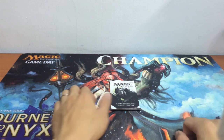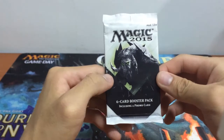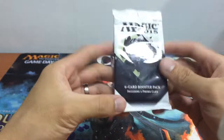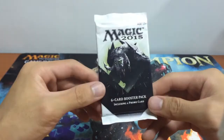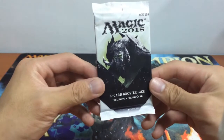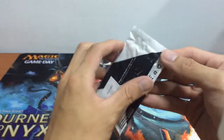Hi and welcome to MTG Managed Cruises. Today we have a very special booster pack opening — this is your 6-card booster pack from Magic 2015 the core set. If you've bought the PC version, iPad version, or Android version of Duels of the Planeswalkers, you can get this at any of your local game shop if you print out a coupon code or something like that, and you get a 6-card booster pack with a special promo.